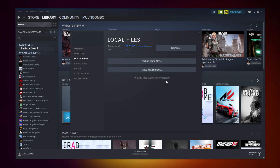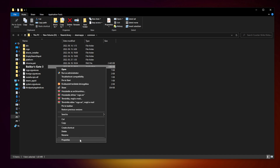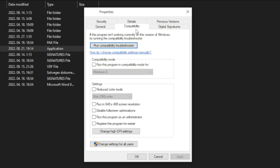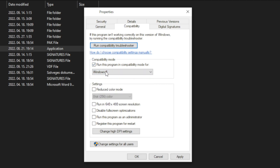Click Verify Integrity of Game Files and wait until complete. Click Browse. Right click your not working game application and click Properties. Click Compatibility. Check Run this program in compatibility mode — try Windows 7 and Windows 8. Check Disable Full Screen Optimizations. Check Run this program as an administrator.